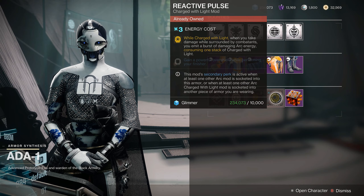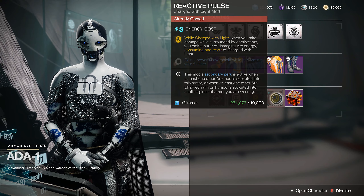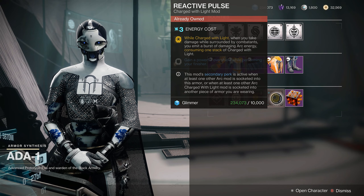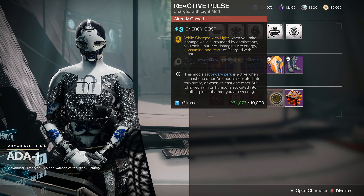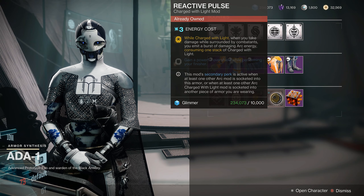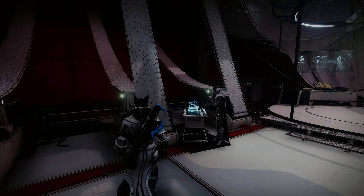Finally, this one is phenomenal — I love Reactive Pulse. While Charged with Light, when you take damage while surrounded by combatants, you emit a burst of damaging arc energy consuming one stack of Charged with Light. And the secondary: gain a powerful overshield while performing your finisher. This one is phenomenal — I would highly suggest it for any type of arc build anytime you're taking damage. Definitely get that.